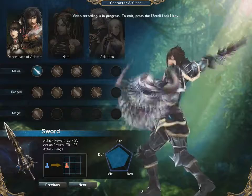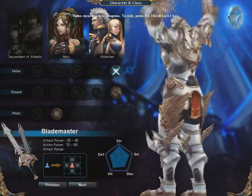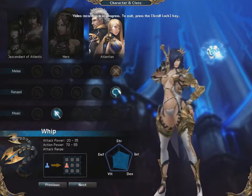As a Descendant of Atlantis, you will start from Southeast Asia. Hero-type characters will begin the game at level 30 and start out in South America. As a Hero you will also get a special free mount, along with various starter packs and free temporary mounts. Finally, the Atlantean-type characters will begin the game in Atlantis.